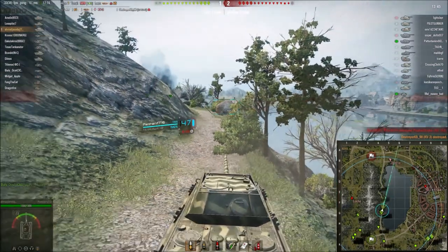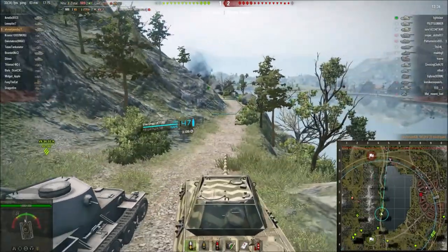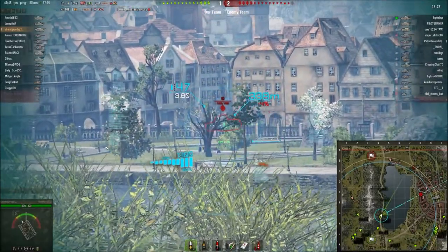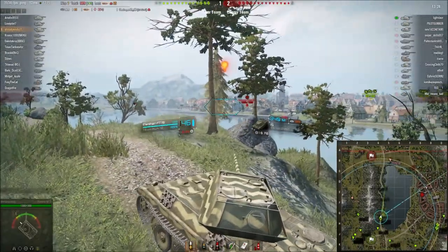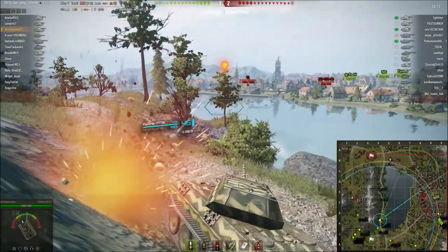I'm taking most of my chances firing at the people that I see. I know my view range is pretty high in this game. If I was any closer, I would be spotted. You see me backing over the ridge before I take a shot at the IS because I don't want to take a chance of getting spotted and sitting in the open and taking shots from the enemy team.